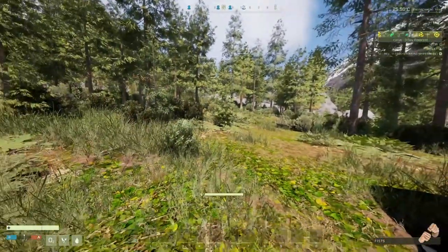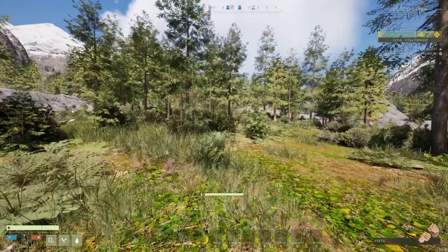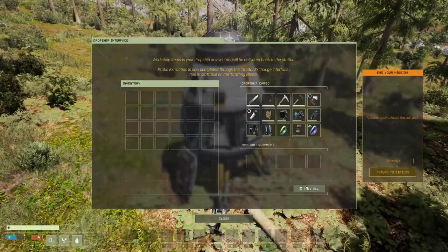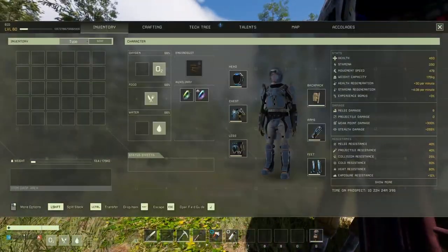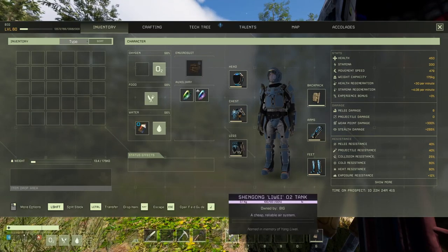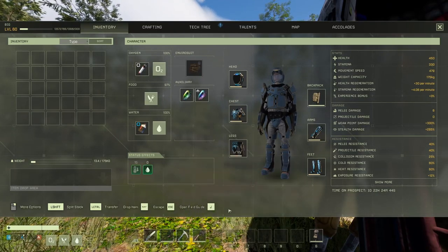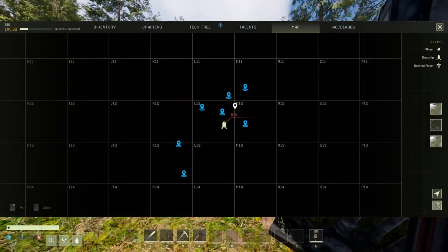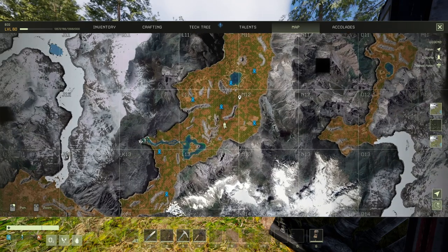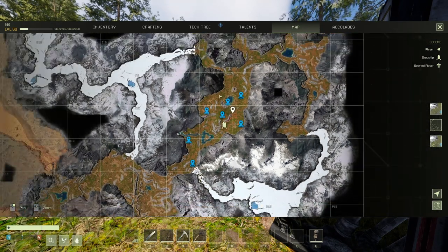Here we are, home again. Let me grab my things from here. It worked — amazing! Now the important thing is to find where our base is. Apparently we got markers on the map — amazing! I wonder what these markers are — maybe these are where my bases are, or where our drills are. I think our base is in here.